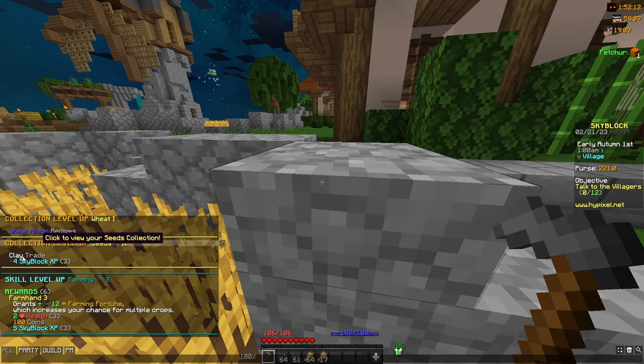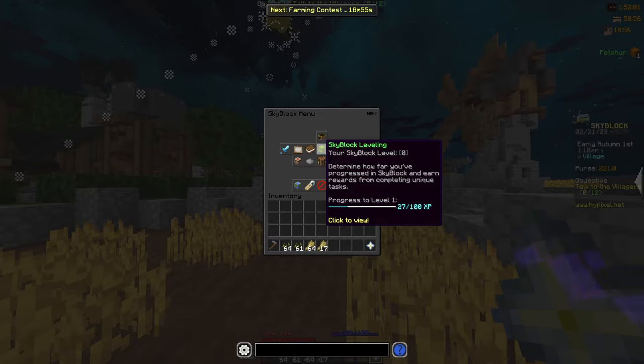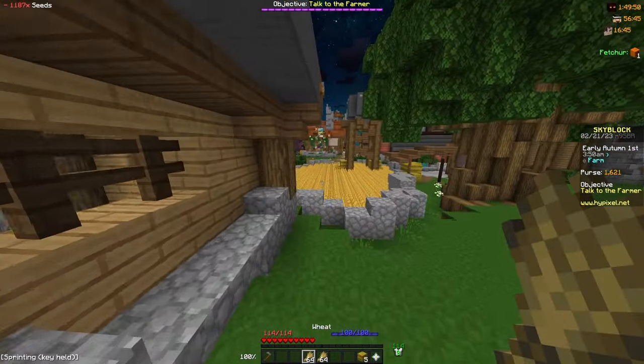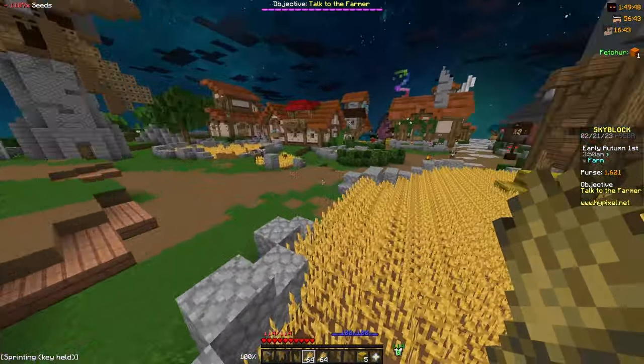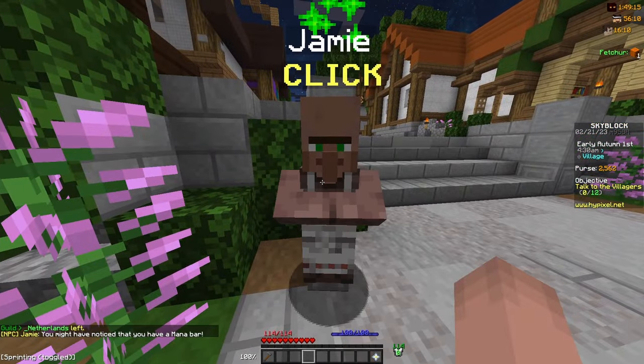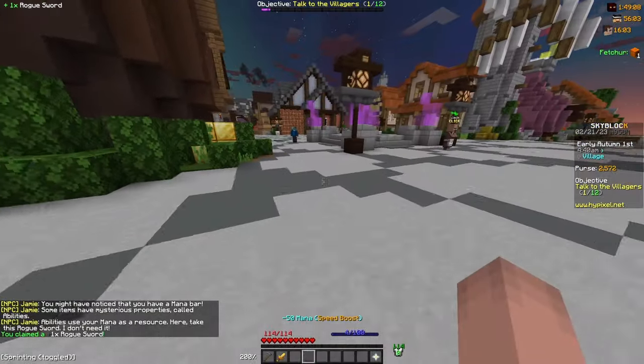Right away we get a ton of Skyblock XP for leveling up our collections. Heading into my Skyblock menu, you can see I already have 27 XP out of 100 to get to Skyblock level 1. I'm going to keep farming in the hub until I have about 10,000 coins, selling all of the wheat I collect. One quick tip: head over to the fountain and talk to Jamie, because he gives you the Rogue Sword, which you can right click to give you extra speed — it really helps in the early game.